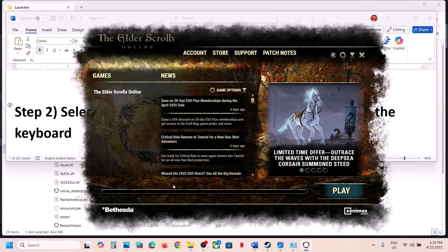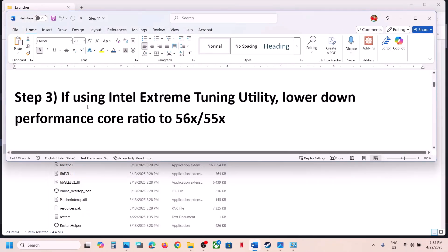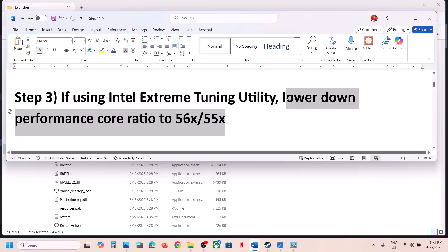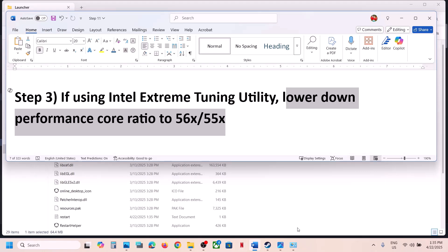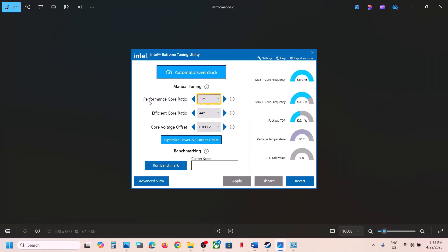This will open the launcher and you can launch the game from here. You'll see the Play option — if it's updating, let the update complete and then launch the game. If that does not work and you are using Intel Extreme Tuning Utility, lower the performance score ratio to 56X or 55X, hit Apply, and check. This has worked for many players.